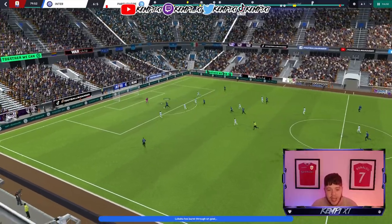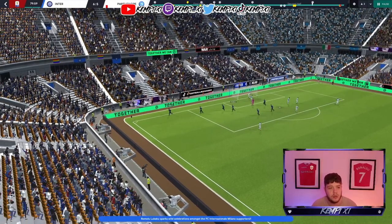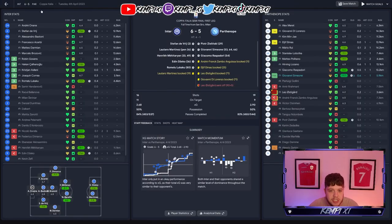Correa, Aslani, Lukaku — Inter's defence is a little bit drawn out of position. Lukaku with a weird little move and it's a 6-5 loss to Inter Milan overall.